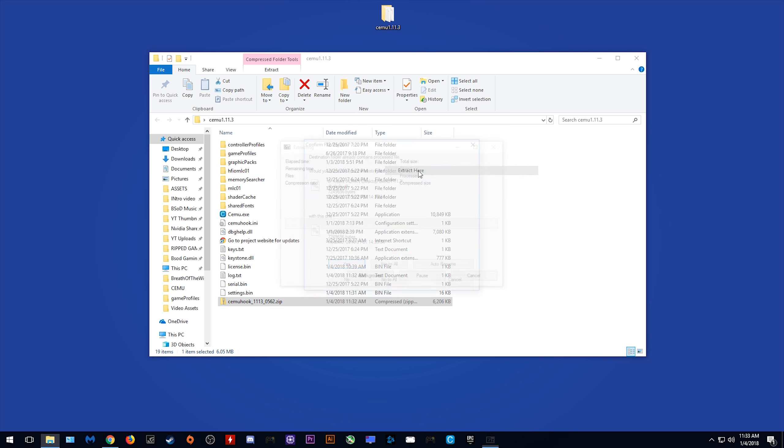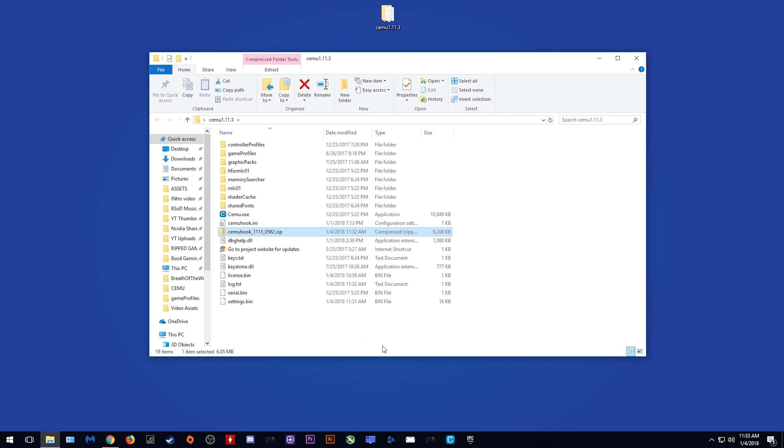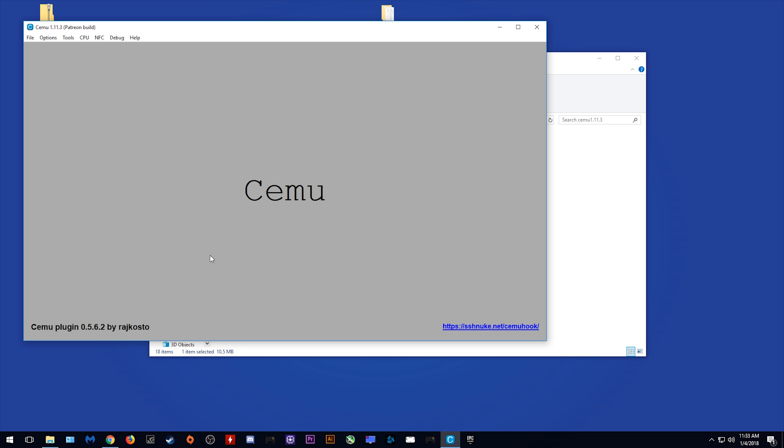Hey guys, what's up and welcome back to the channel. In this video, I am going to show you a method that we can all use in order to remove 100% of the shader-related stutter in The Legend of Zelda Breath of the Wild, but also will remove stutter from any games that we play on Cemu Emulator.